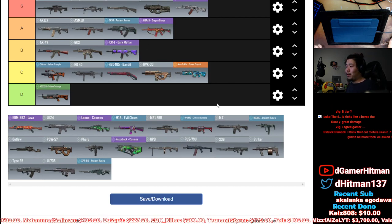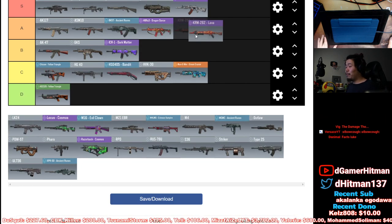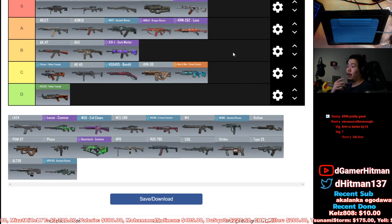If you have good recoil control, why not just use the ASM10, the BK, or any of the other guns? KRM — this is one of those asterisk guns. It's an A tier shotgun. I thought about B but the BY15 is better. The KRM has more damage per bullet — 35 compared to 30 that the BY15 has.